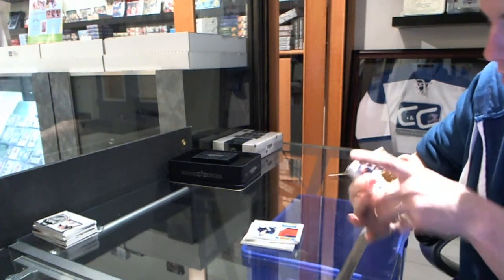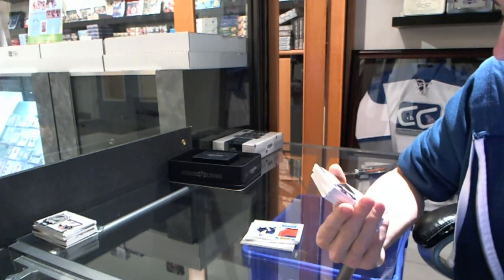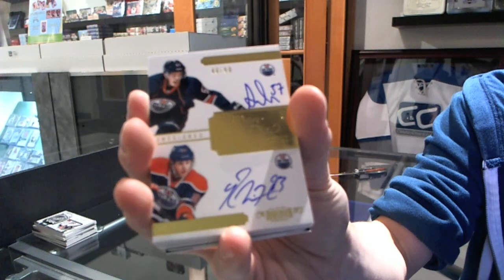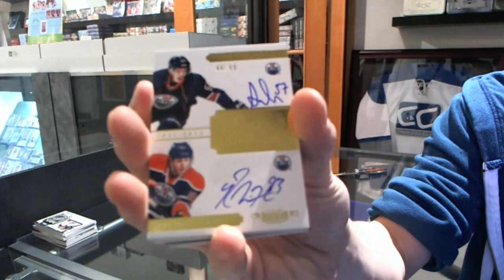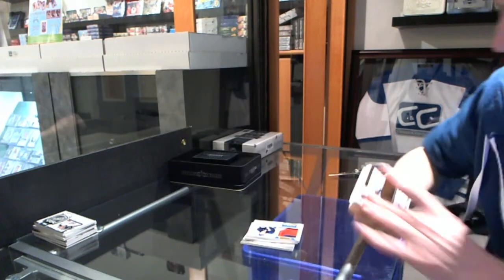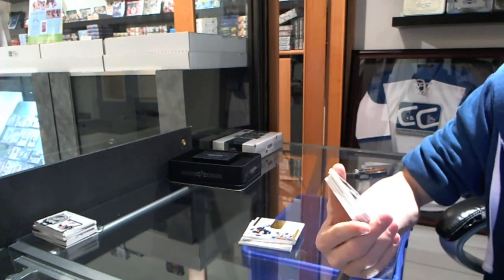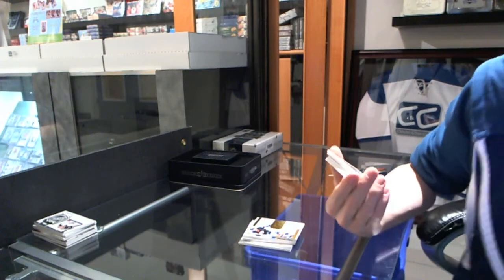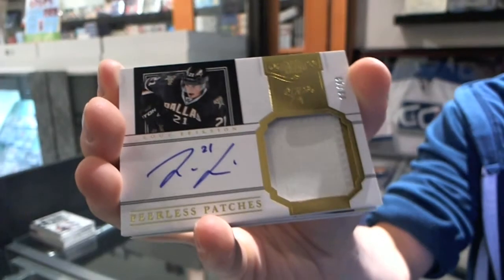We've got a Pen Pals Dual Autograph, Number 48 of 50, Anton Lander and the Nuge — Ryan Nugent-Hopkins, Dual Auto, Number 50. We've got a 2-color Peerless Patches Autograph, Number 8 of 40, slightly wobbly signature — Louie Erickson. You'll receive this card in about 6 to 8 weeks.